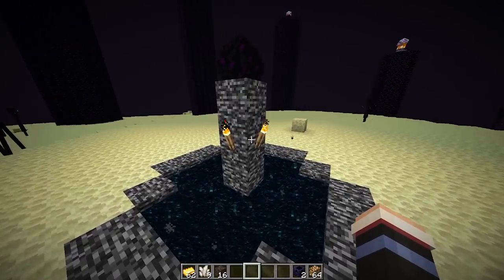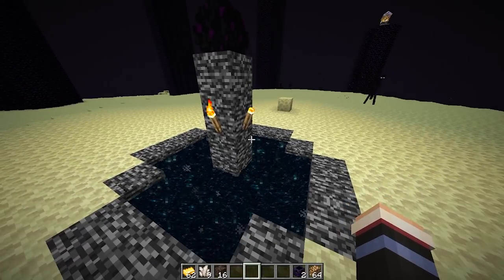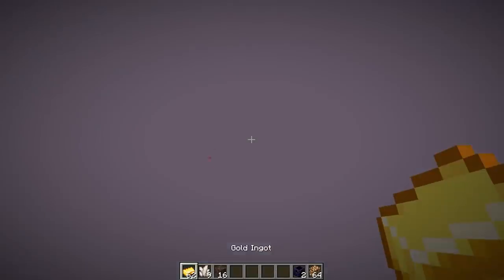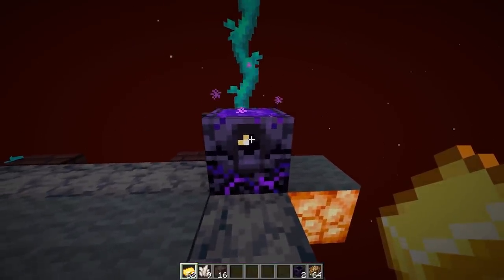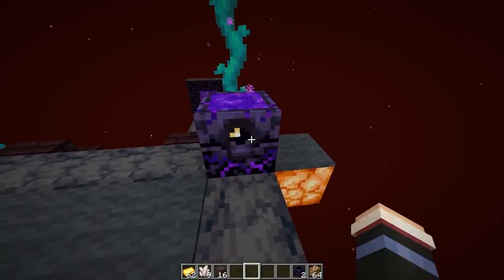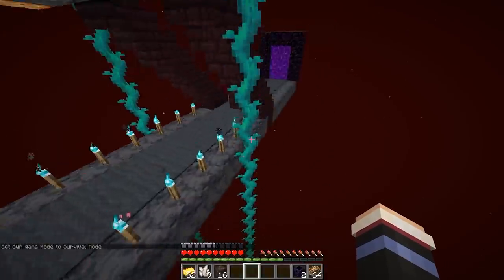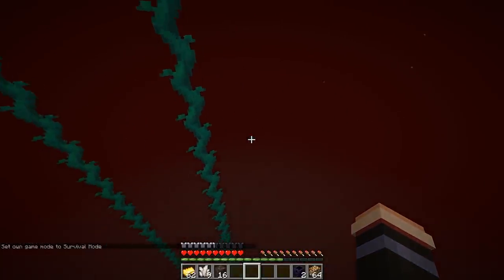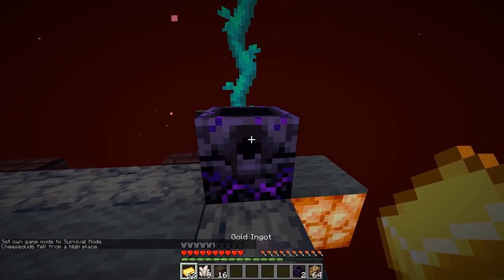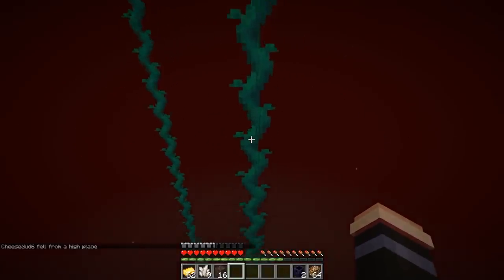Something else to be cautious of is that every time you go through the exit portal in the End, you will respawn back at your anchor and it will use up one of the charges. We've used up our third charge there, and now we're at one. So if I die one more time, we will have used up all the charges. Now it is deactivated, and if I die again, I will just respawn in the overworld.